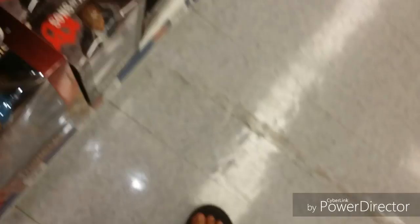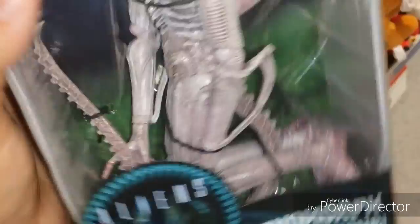There's the Albino Drone Xenomorph, which is a pretty cool figure — pretty well detailed. This isn't the one I want to get though. I want to get the Alien AVP Warrior. I know this is based off of concept art, so that's really cool. And it comes with that really weird tongue thing there.